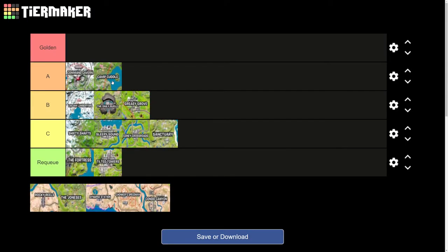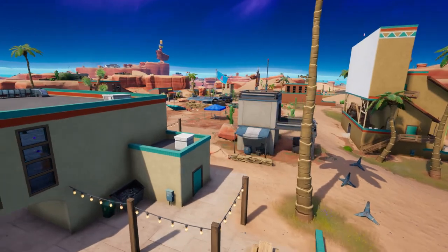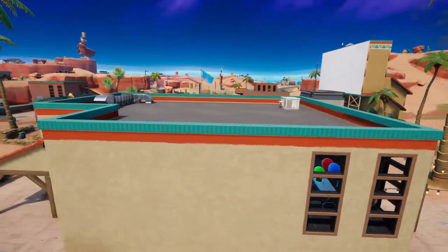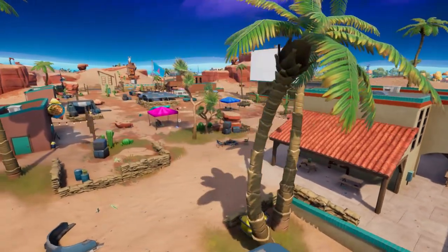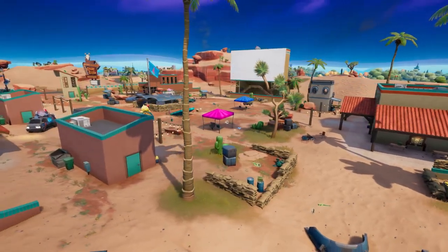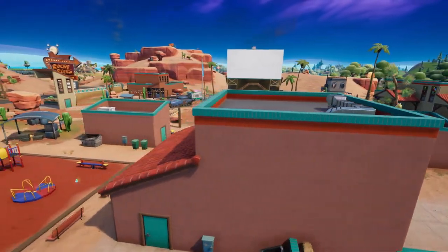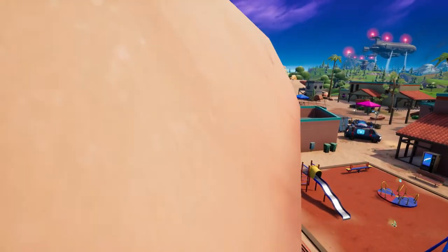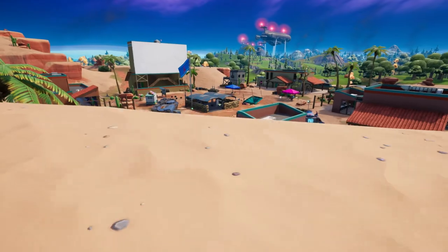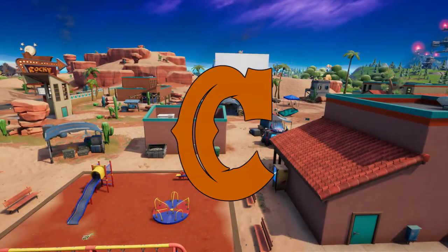Rocky Reels — we only went here for the missions and quests. It's a great place for combat especially because of the blimp — everyone utilizes it, going up and down, you can just pop them off with a ranger shotgun as they're climbing. Not really much else to say — the loot's okay, there are quite a few buildings but there's a large distance to travel between them. Not worth golden. Not a fan of it — you kind of just drop there because you had to. B-ish.